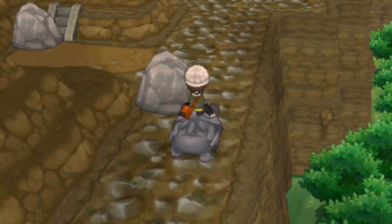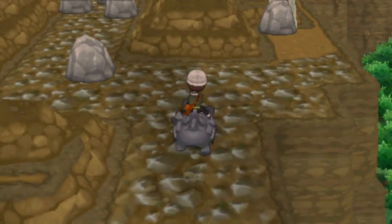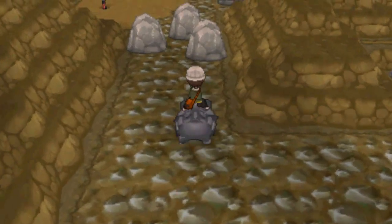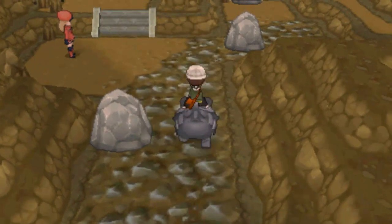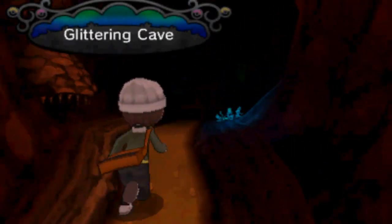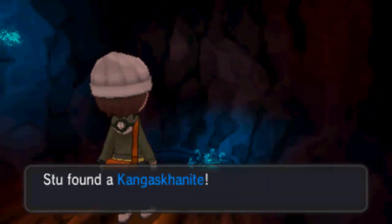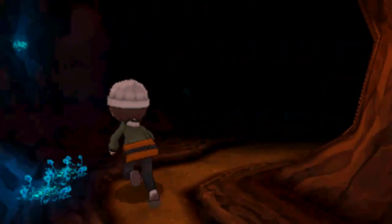What we want to do is head over here and ride a Rhyhorn all the way to the Glittering Cave. It's kind of annoying that we have to, there's no quicker way to get there. Let's get on this and make our way there. I want to spray a repel real quick because I don't want to run into any Sandiles or Heliolisks. The best thing about this one is it's like right inside the door - you don't really have to go too far into the Glittering Cave to get yourself the Kangaskhanite.